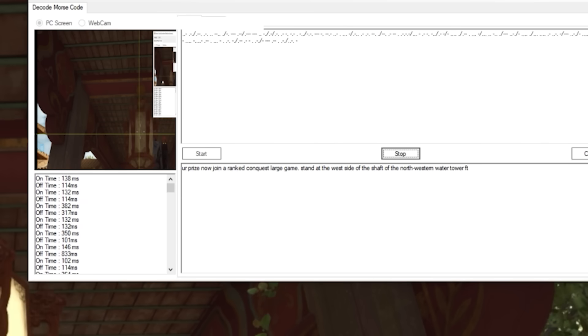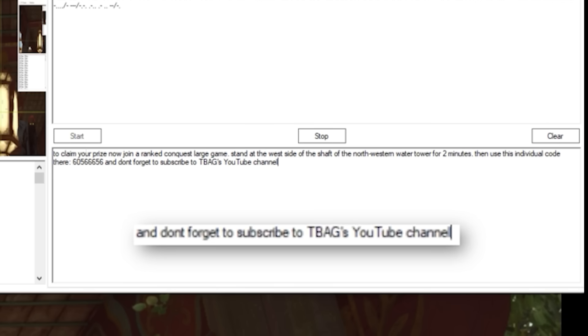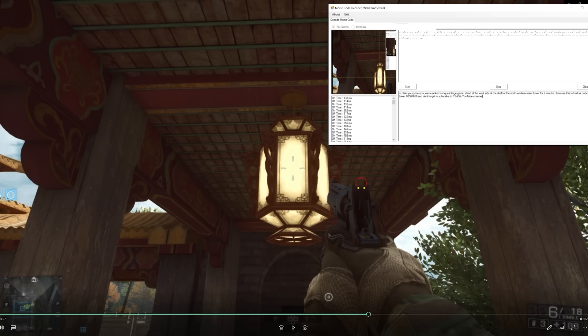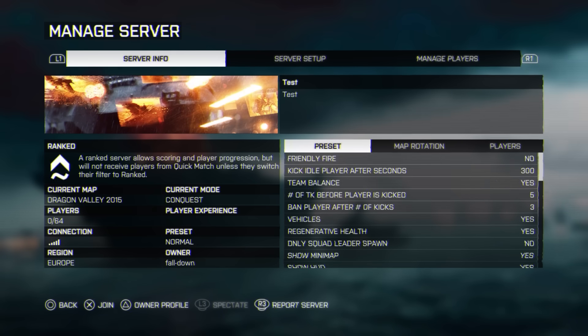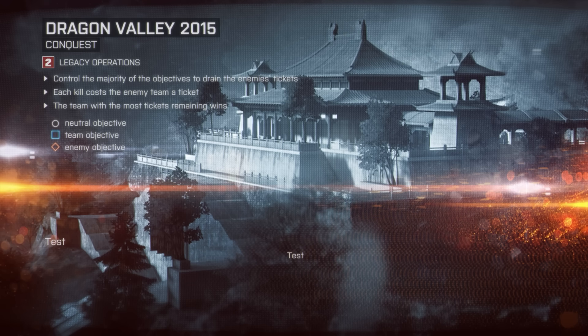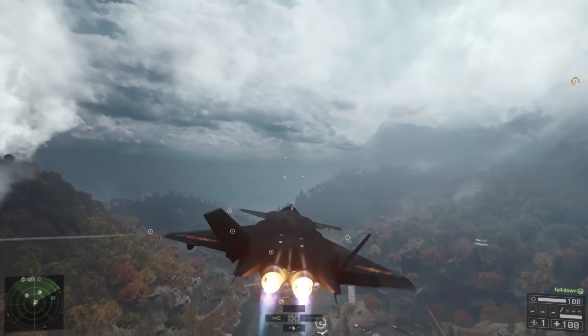If we fast forward and read the entire translated message, it says: to claim your prize now, join a ranked conquest large game, stand at the west side of the shaft of the northwestern water tower for two minutes, then use this individual code 605-666-56. And don't forget to subscribe to D-Bag's YouTube channel — which is absolutely insane that they put it in the game again, first the Peacekeeper Easter Egg in Battlefield 1, and now this Easter Egg in Battlefield 4. So be sure to subscribe to the channel, guys. Now that we know how to unlock this thing, let's go into a ranked conquest large server on Dragon Valley near the water tower.